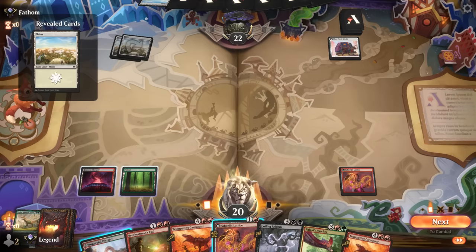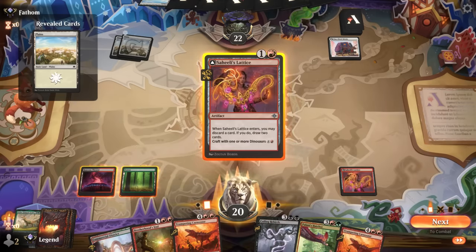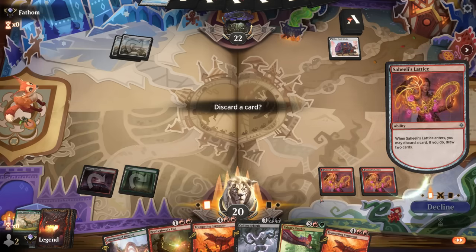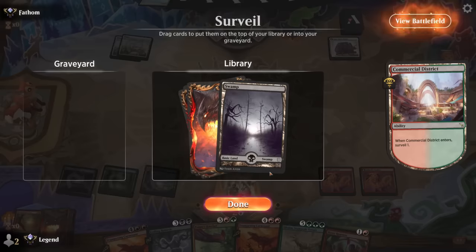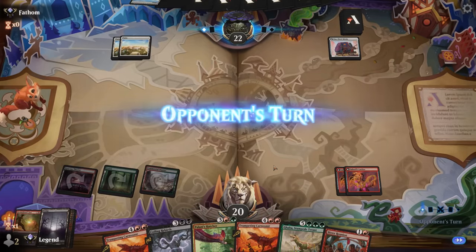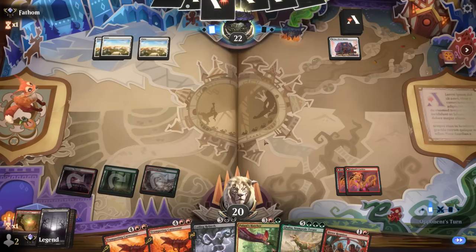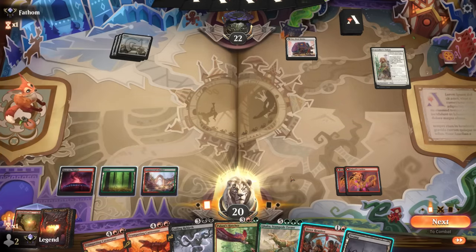Opponent is on a White control deck probably relying mostly on sorcery-speed sweepers. We can Lattice discarding Brotherhood's End. Could have surveilled before drawing but I'll keep Swamp on top. Next turn can still Bitter Reunion to make sure we find land five. Opponent has Caretaker's Talent — that's all fine.